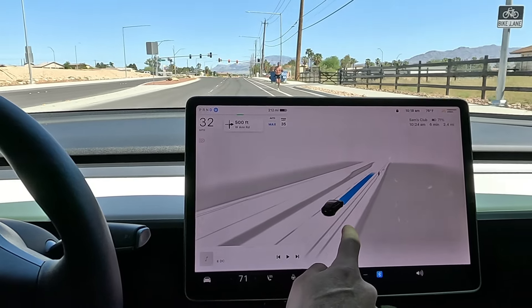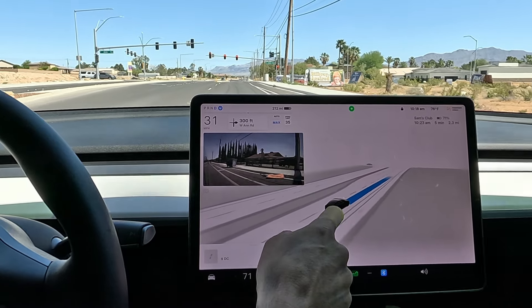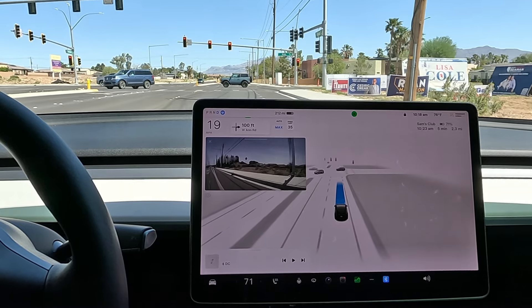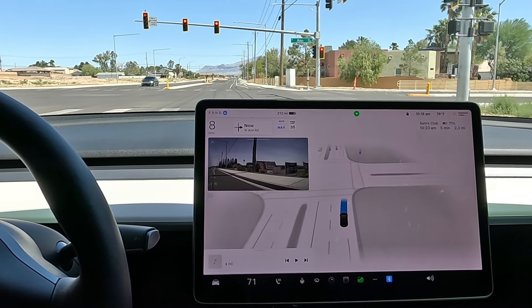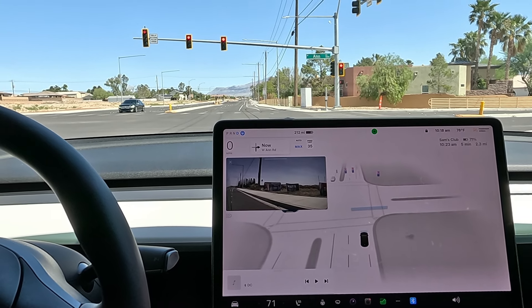We're slowing down for the pedestrian run here, and rightfully so — he's kind of running on the line. Maybe he's on FSD running beta. We've got our right turn coming up. A little bit slow, braking early. See, we do a full stop.